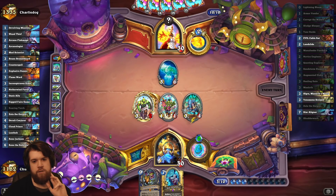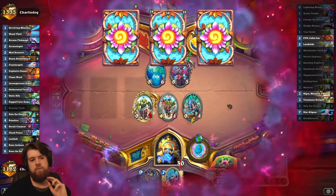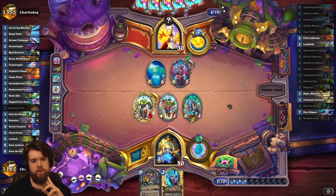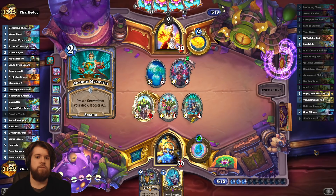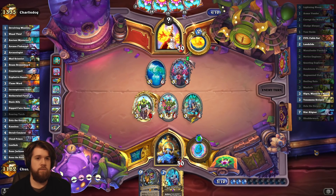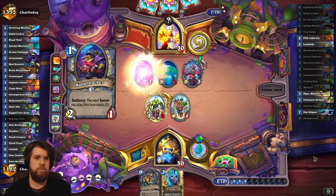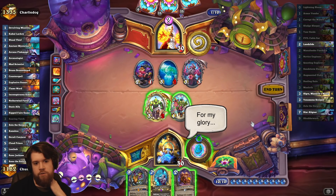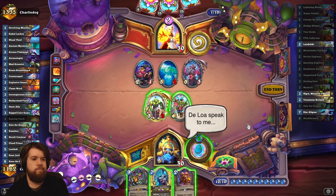I don't think I care too much about my opponent drawing cards since I'm at 30 health, but I probably should have gone face for three instead of killing the mad scientist. My opponent has Kazakus and they have Zephyrus still, so this game isn't free. I can gain a lot of armor with shatterwalk, especially if I use my tour guide hero power with it. No chance they have more secrets.